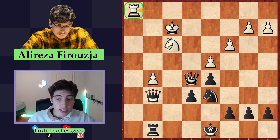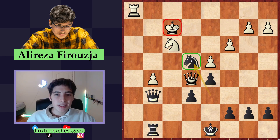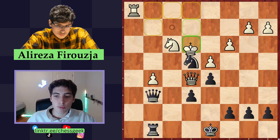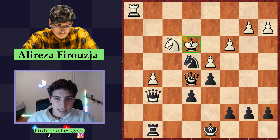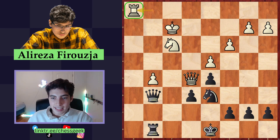Alireza Firouzja, in this position, played the move knight to E4 check. It makes a lot of sense — you centralize the knight and it comes with a forcing check. But the issue is that after king to E3, this king is surprisingly safe in the center of the board because there are many white pieces surrounding it and giving it shelter. Therefore there's no continuation, and this pawn is also quite well defended.